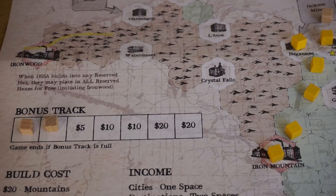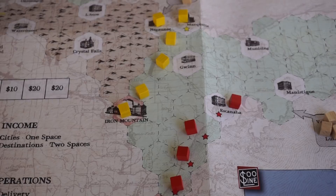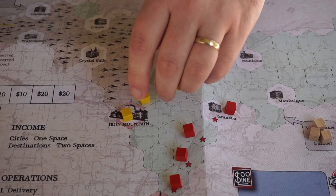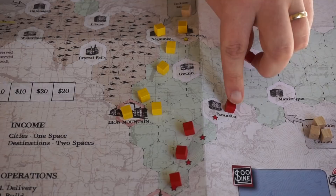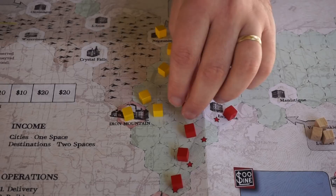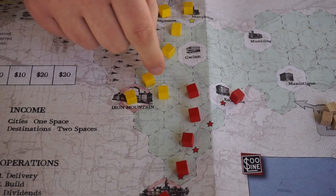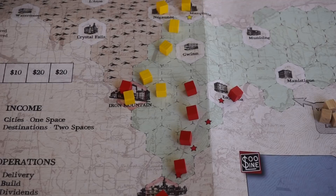You then get to build track, which is pretty simple — what you'd expect from a cube rails game. It costs $20 to build into a mountain hex and $10 anywhere else, with a limit of one cube per hex except for city hexes. There is track leasing: if you're in Escanaba and want to build to Iron Mountain, you can lease track from the yellow railroad by paying half the build cost from the CNW to the DSSA treasury and then placing the cube there.